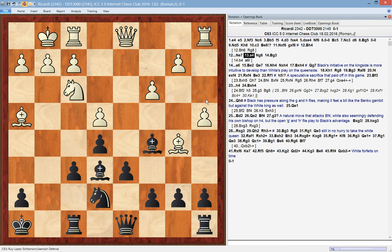White plays pawn to a4, intending to grab space on the queenside. Black continues with this maneuver — that's the first part of his plan: the transfer of the knight to g6.